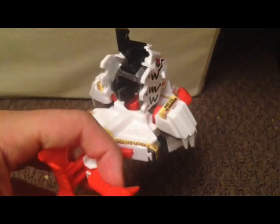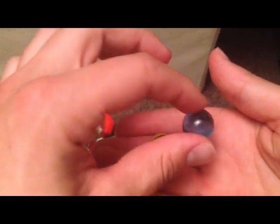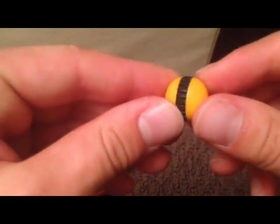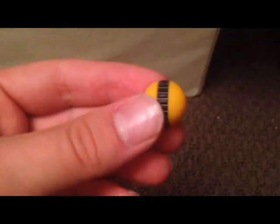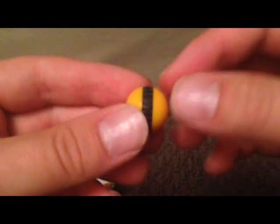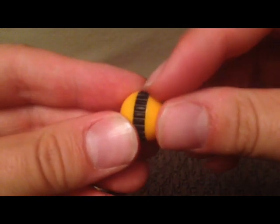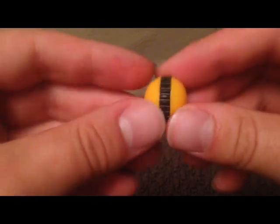He comes with two beatballs: the strike shot, of course, as well as a normal glass beatball. The strike shot is a hollow plastic with a black rubber strip on it, so it's kind of like the drive shot. The only difference is that the spike shot has little tracks on the inside, which give it more grip to the surface it's spinning on.